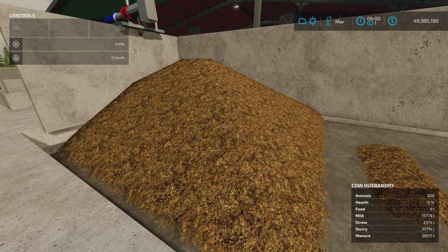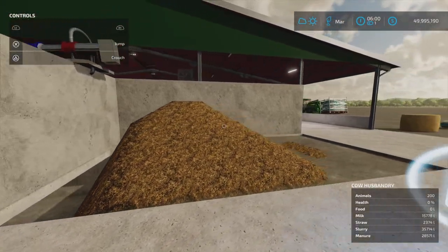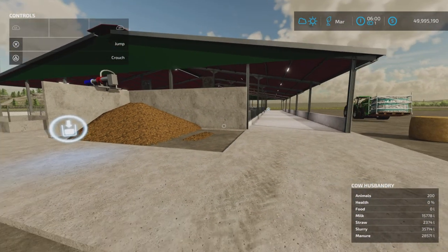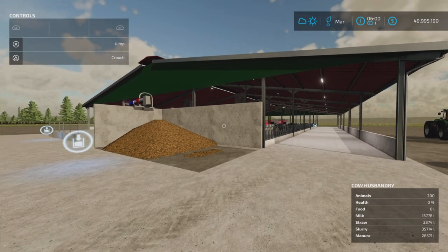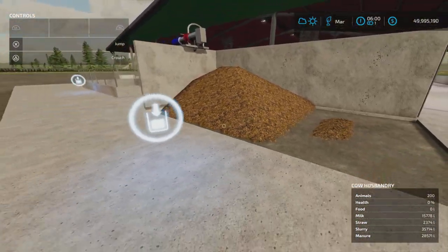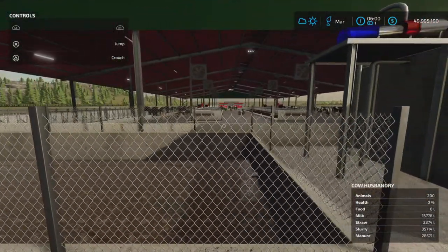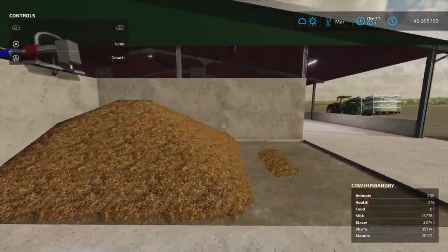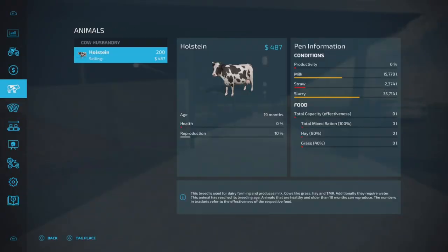As I suspected, we have manure — 28,571 liters. That's a pleasant surprise. I do like seeing the latest mods have these built-in manure spots — that's really good. We have slurry as well. Food, as I suspected, has run out — not enough food capacity to keep these fellas going. Straw is nearly all gone. We have milk and slurry.